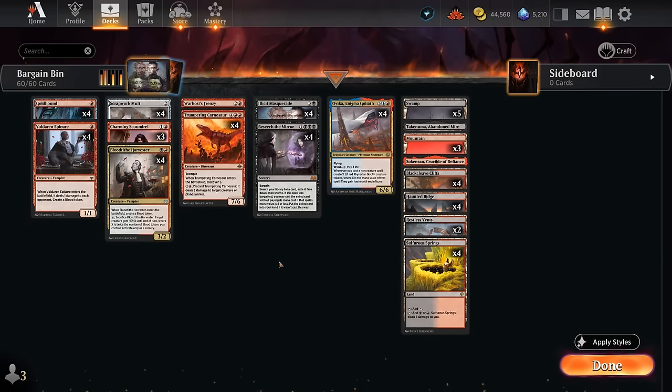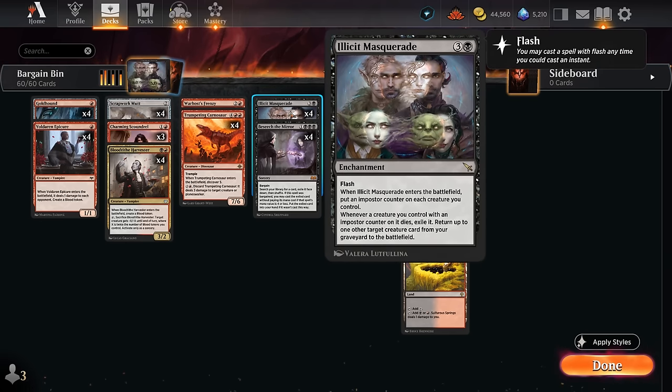Hello and welcome to another Standard games video. Today we're going to have some fun in the play queue with this Rugdos Reanimator deck — it scores pretty high on the jank meter but it's a lot of fun when it goes off. It features some cards I haven't seen too many other people play with, including four copies of Illicit Masquerade. This is our main reanimation card: a four-mana enchantment with flash, so we can play it on the opponent's turn. When it enters, we put an imposter counter on each creature we control, and whenever a creature with one of those counters dies, we exile it and return up to one other target creature card from our graveyard to the battlefield.